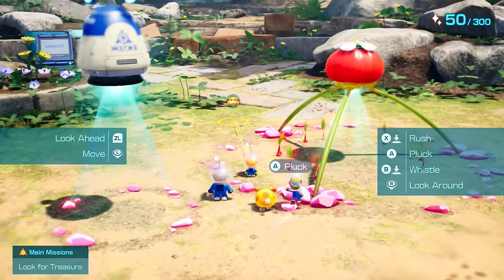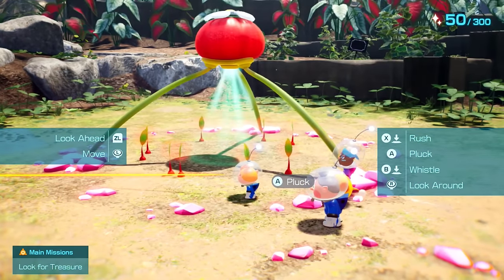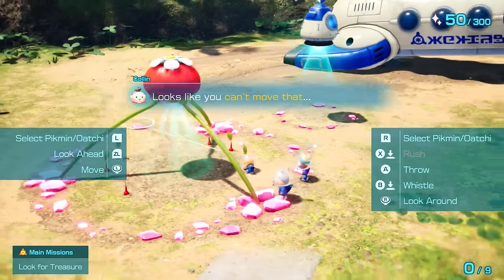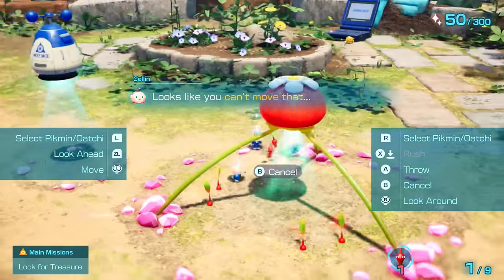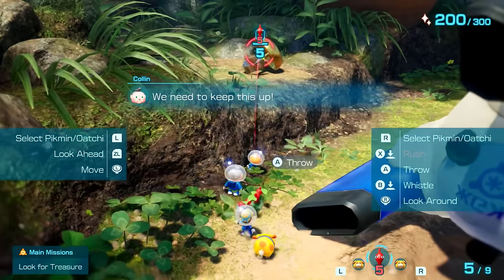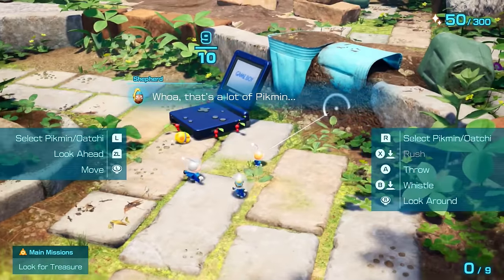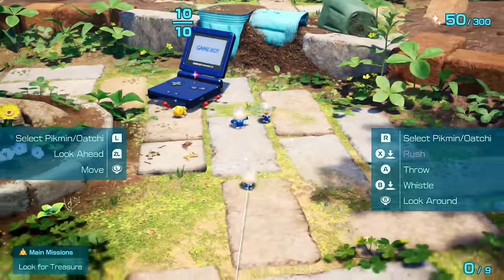Or not — it doesn't work literally just on the first day for some reason. The next best thing we can do is pluck exactly the amount we need to progress to the next day. That means we pluck seven so they can be thrown up a ledge and carry the heaviest object — the 10-weight Game Boy — along with Oatchi's three strength.